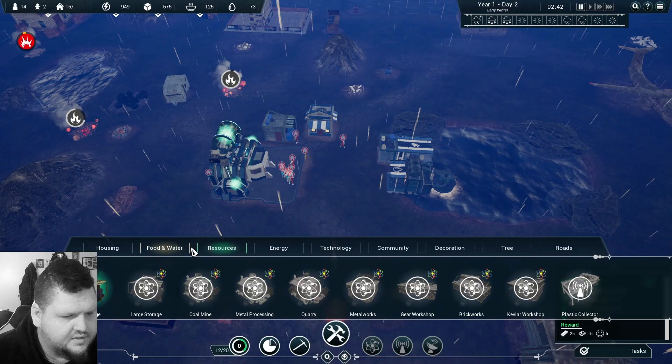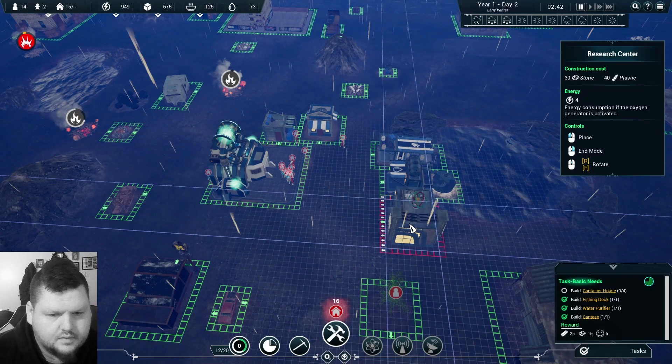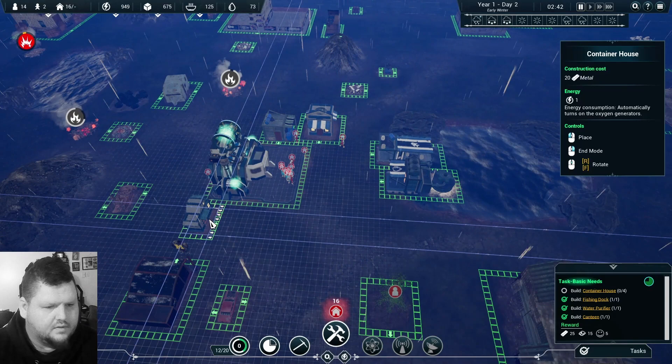We've got a bunch of people chilling out in the middle — let's build a research station. Where are we going to build this? Actually, we need to build houses first. Let's look at housing — container houses.